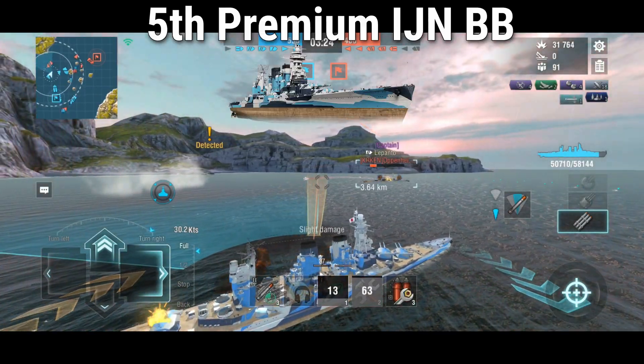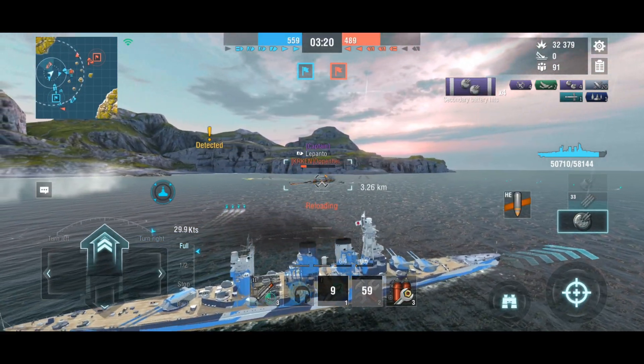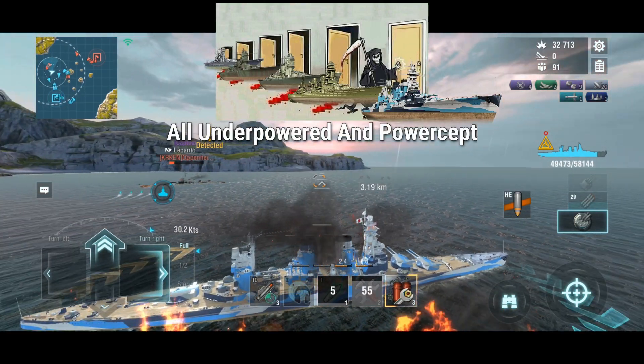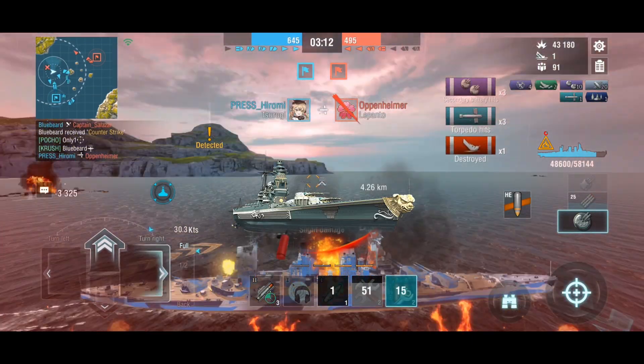The Tsuruge is the fifth installment of the tier 9 premium Japanese battleships. A ship that should make a great deal after 4 failure attempts to make Japanese battleships good, but gets outplayed by a Japanese battleship that isn't Japanese.